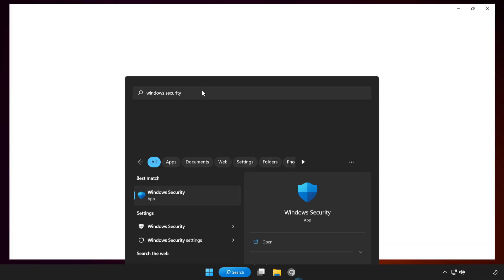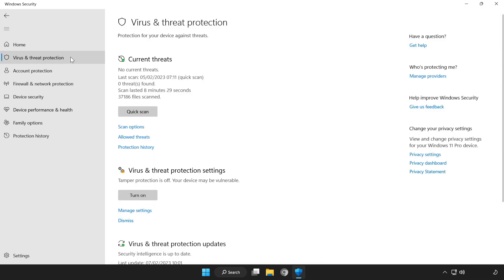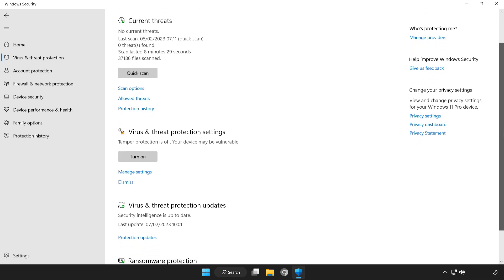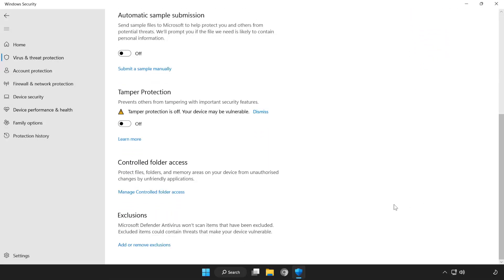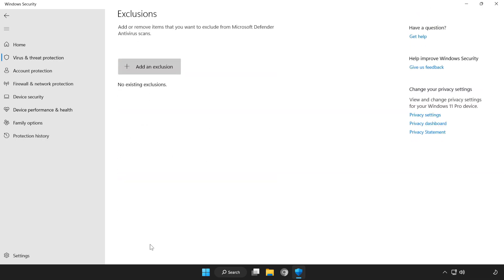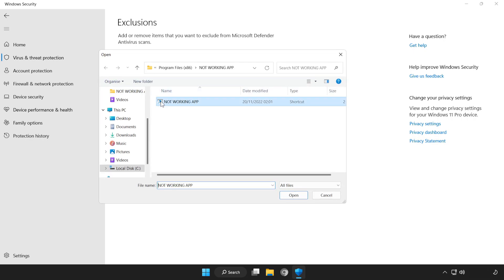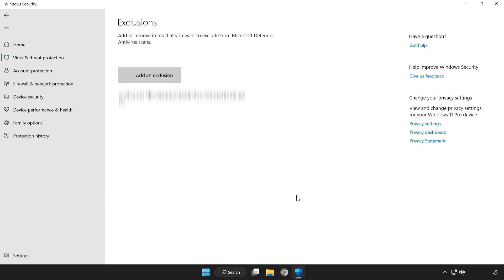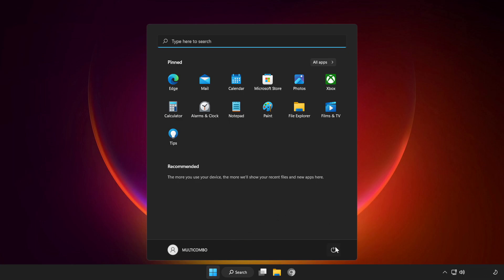Open Windows Security. Click virus and threat protection. Scroll down and click manage settings. Scroll down and click add or remove exclusions. Add an exclusion — try file or folder. Find your not working application, select it and click open. Close the window and restart your PC. Problem solved. Like and subscribe.